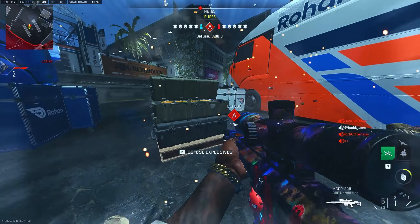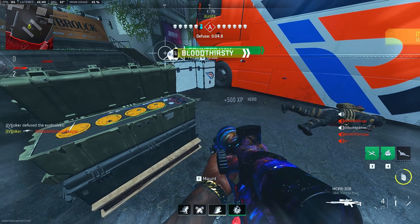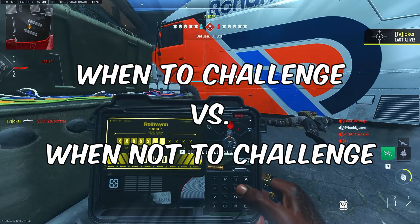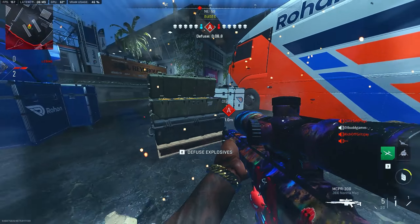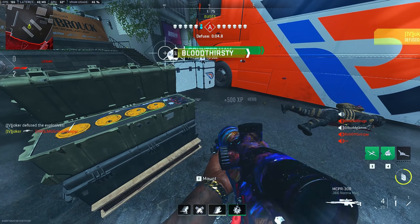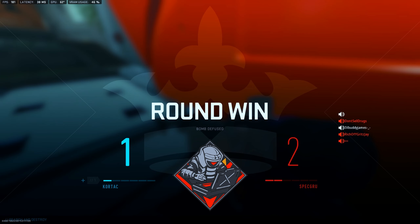Third guy — I don't know where he is, so I start hopping on the diffuse for time. I see the nade pop up beside me, quickly go behind the bomb to avoid it. Third guy challenges and I easily pick him off. That's a 1v3. To sum up sniping against run-and-gunners: you have to learn when to challenge and when not to. If you challenge when you're not supposed to, you will pay the price.